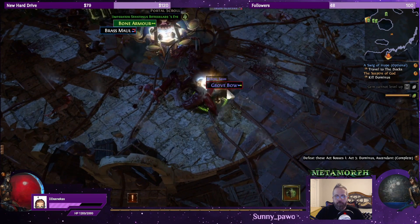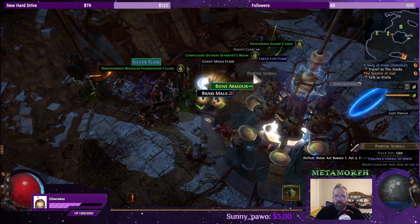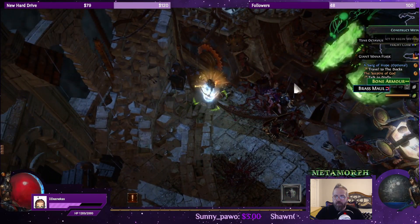He is really taking out my ballistas. One and two and three. Let's go, we got this. Come on Dominus, go down — there we go! Defeat act bosses — one, Act Three Dominus. Got him, and we got a grove bow. Let's pick up these pieces.